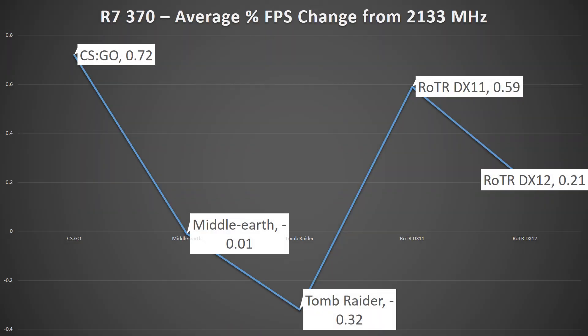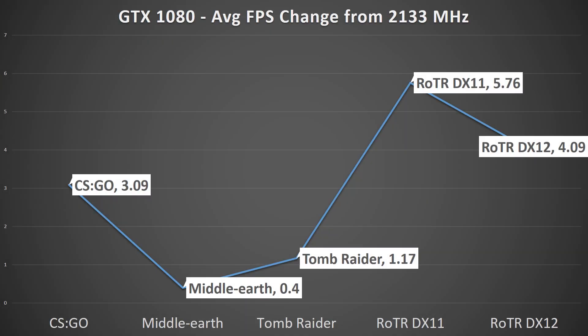Wrapping it up isn't as simple as a blanket statement this time. It appears that if your GPU is your system's bottleneck, then RAM speed won't really do a single thing for you, as was the case with the R7370. If you're going low-end on your GPU, buying a higher-end memory kit doesn't appear like it'll help you in most games. If your CPU is your bottleneck, as is the case with the GTX 1080, then faster RAM speed can offer some modest improvements in frame rates at 1080p — though we're talking the difference of going from 120 to 130fps, which likely won't be necessary on most user systems with a 60Hz panel.